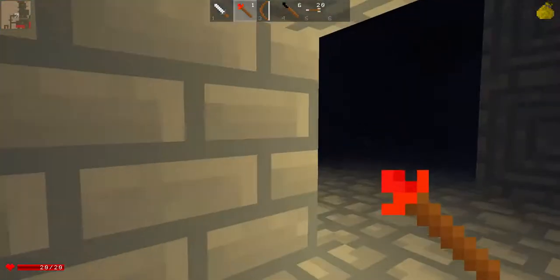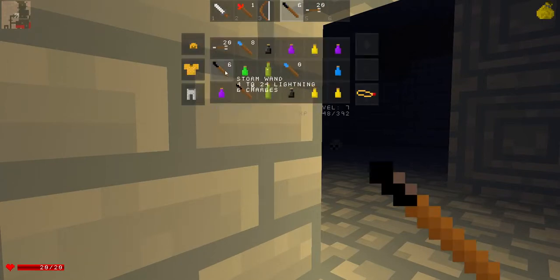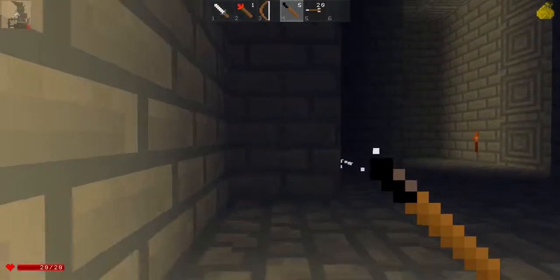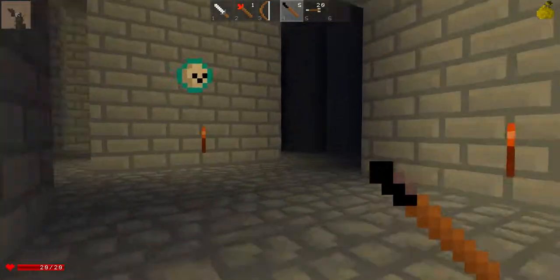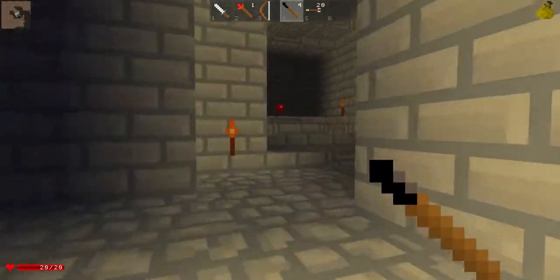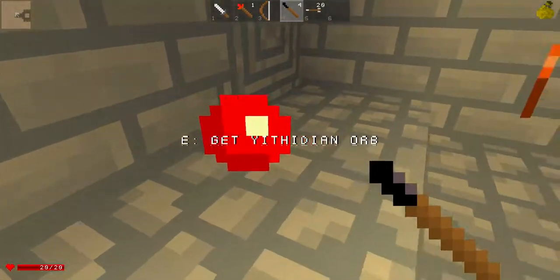I'm gonna use my greater healing. Which one does more — four to twenty-four or eight to twenty-eight? Yeah, the one I have right now. This guy is impossible to kill. Where'd he go? He also teleports from what I can tell. This is the end game item — this orb thing. The Orb of Yeethen. Let's pick it up.